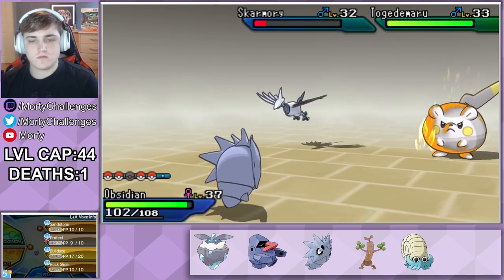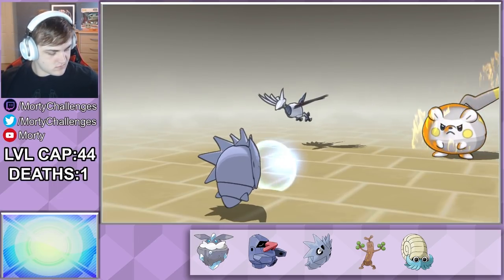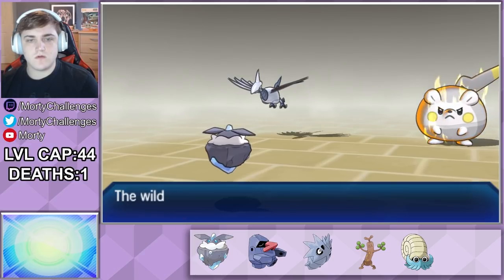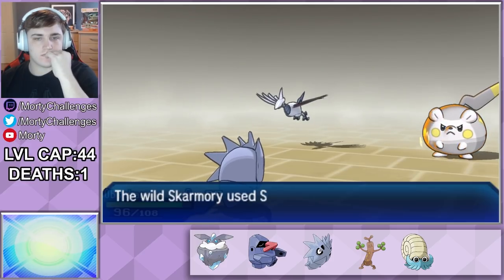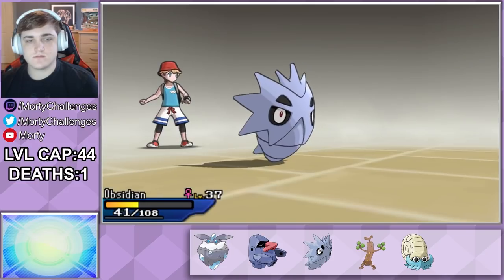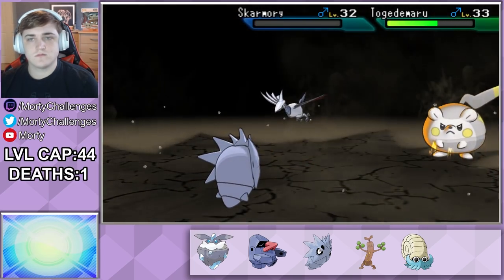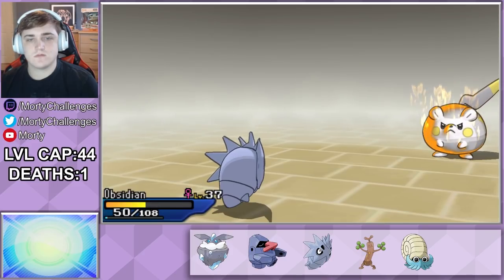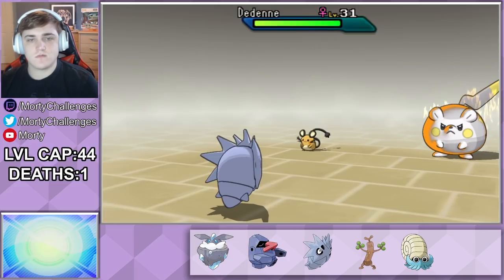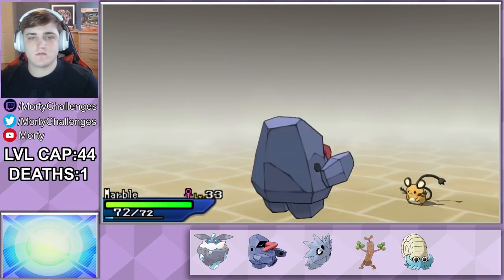I decide to hold on until my Reflect comes down so I can set it up again, then Protect once more to ensure the Pokemon I bring in is safe. I choose Obsidian — I've taught it Protect to ensure it's not getting double-hit with Steel moves. The next turn I can Bulldoze: it doesn't hit the Togedimaru but it will hit the Skarmory. The Skarmory then decides to use a stat move on my Protect turn, meaning they're now alternating between Steel moves so only one is going to hit me but I'll only be able to Protect one as well. With the Reflect worn off I bring Geode back out, Protect on the turn the Togedimaru is hitting me and set up Reflect where Skarmory hits — not that it matters as it misses. With the Reflect set up and Togedimaru not attacking, I bring Obsidian back in.